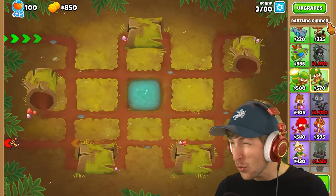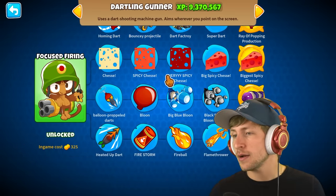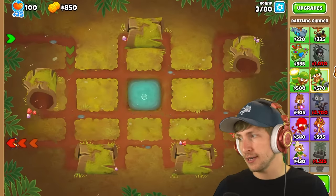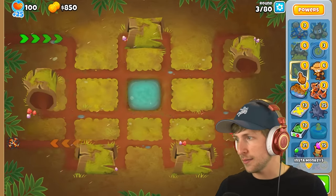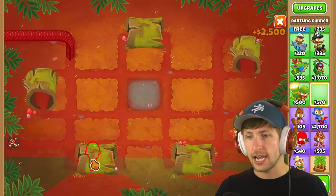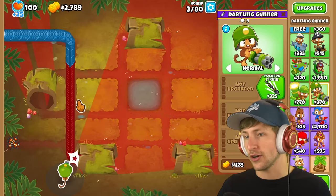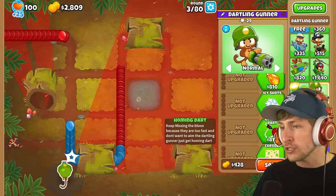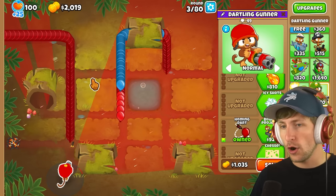We're going up against 25 times balloons, so we need to figure out the best option for all of these. Since we're going up against 25 times balloons, I'm gonna allow one cash drop. A base Dartling Gunner is not gonna be able to do it, so we need to get something. We can get homing darts — it keeps missing the balloon because they're too fast, but homing darts seem pretty good.